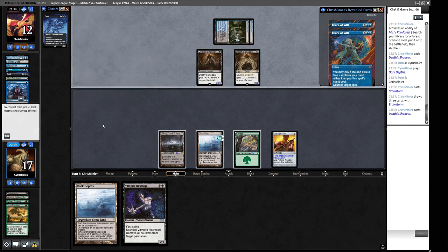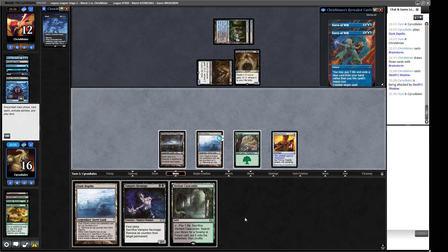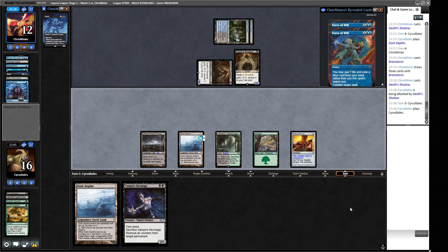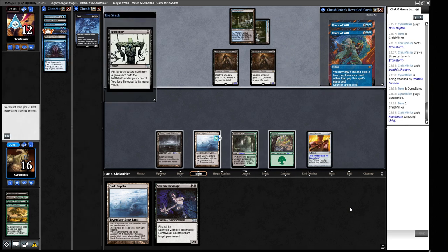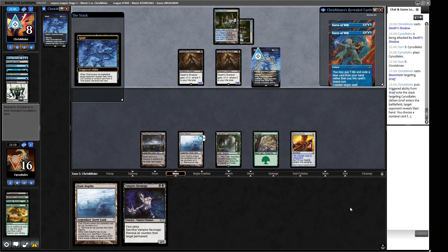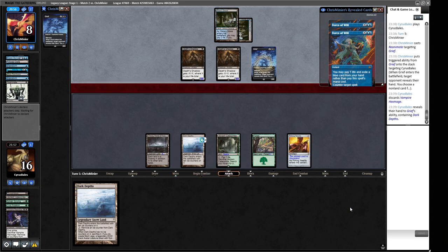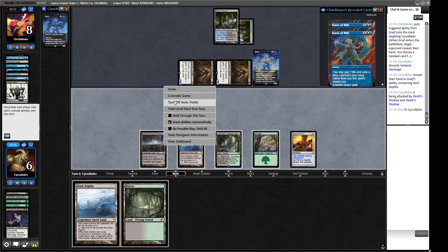Another Death's Shadow — if they're still 1/1s that's okay, but it gets scary when they find a fetchland. We find a Verdant Catacombs but there's no point playing into the Force of Will we know about. We've just got to bide our time and find a discard spell. We don't even need to crack the Catacombs for mana since it taps due to Urborg. If we can find a second Hex Mage we deploy two, or find a discard spell, Crop Rotation, or Sylvan Scrying. They take four life off themselves and kill us next turn. Our Hex Mage was not resolving — we were right to hold it. Death's Shadow is just such a strong deck and we're dead. Let's concede.